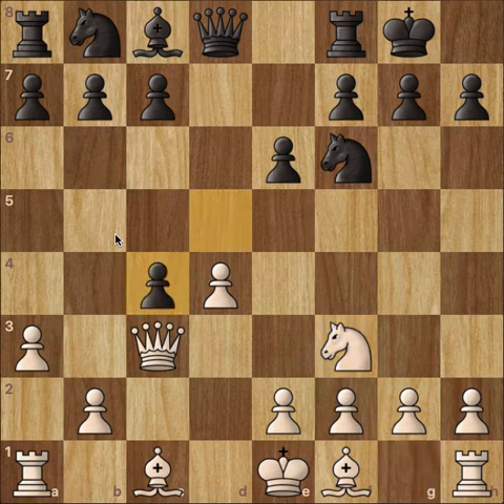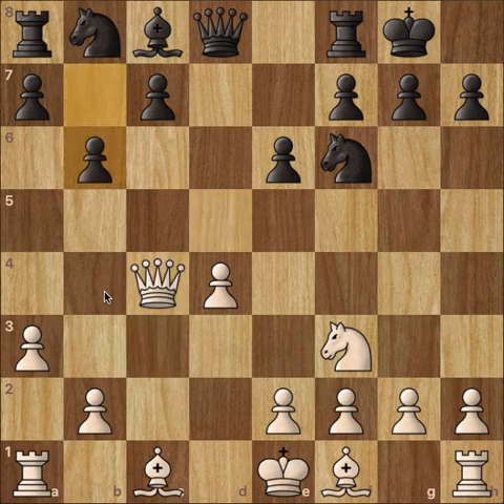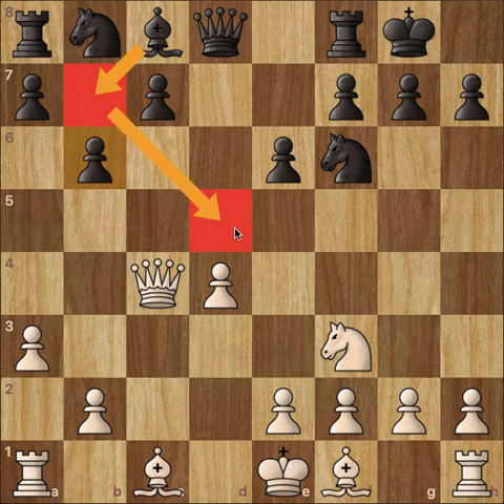We have knight to f3, d takes c4, and now queen takes c4. It looks like you could just play a3, as in the normal Queen's Gambit, but queen takes c4 is actually the best move. e3 is a good move, but queen takes c4 is the best move.